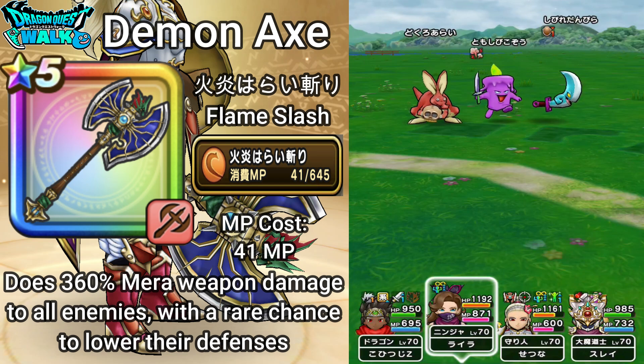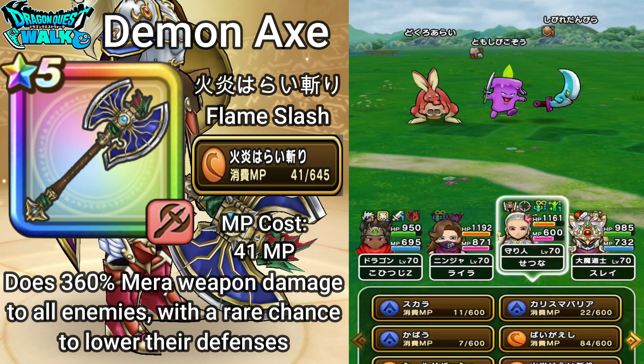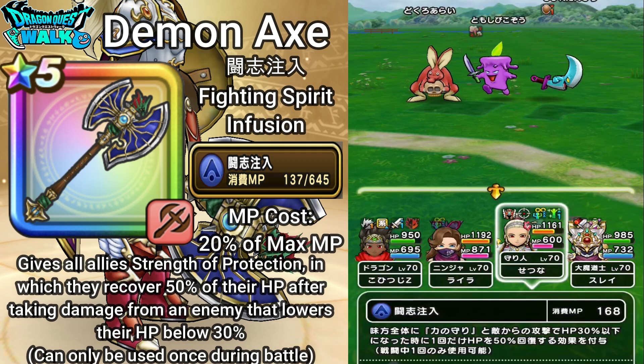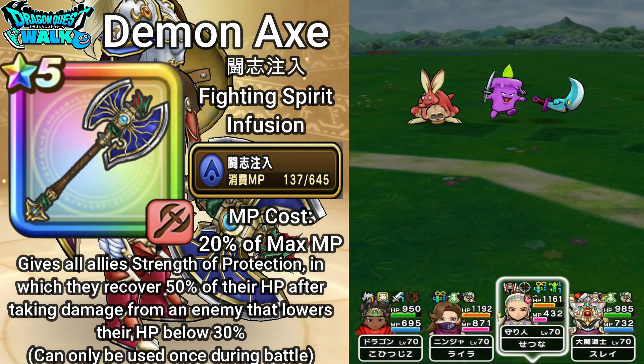Now for the next ability — a buff called Toshi Chunyu, which is Fighting Spirit Infusion. This costs 20% of the wielder's max MP. What it does is give all allies strength of protection, in which they recover 50% of their HP after taking damage from an enemy that lowers their HP below 30%. This can only be used once during battle. Now everyone has that buff.